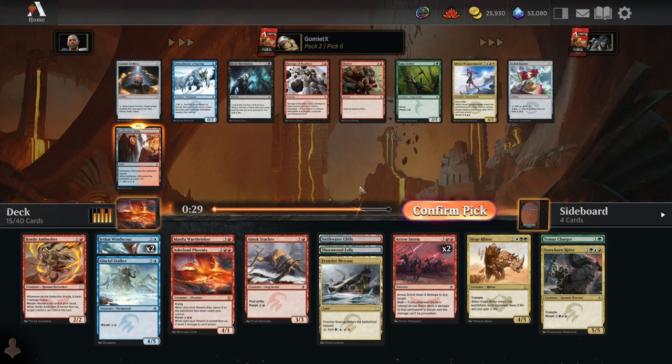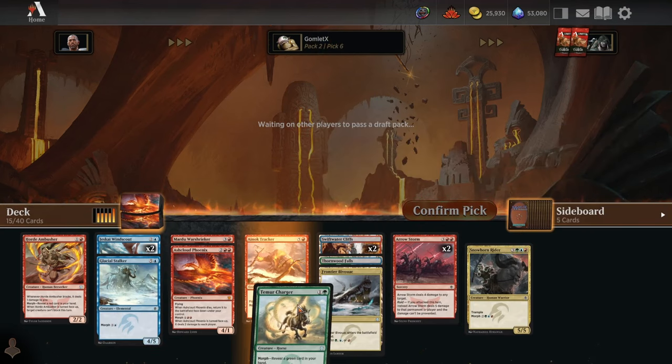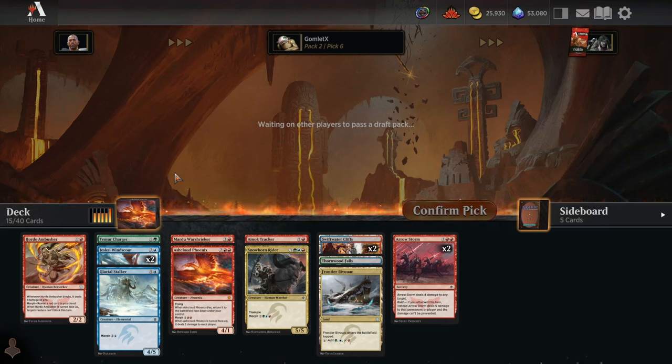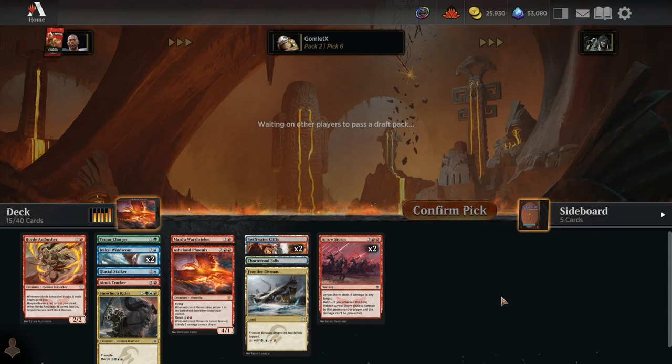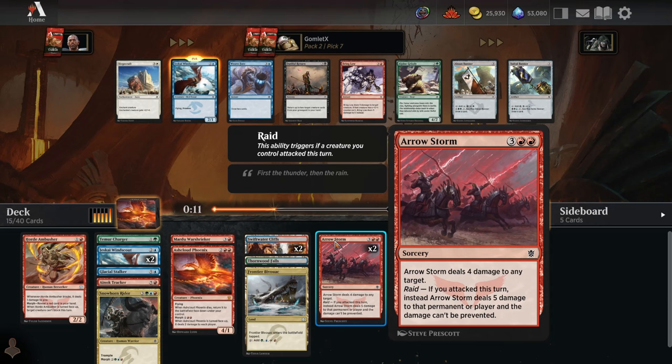Now I'll take a Swift Water Cliffs over a bunch of filler. Looks like blue-red, splash green, probably. So treat the Temur Charger as a 3-mana 2-2 most of the time. Both of our Morphs we can just slam down on turn 3 and flip up later. Ash Cloud Phoenix we probably do want to cast on the front half every time we can so that we know it'll come back when it dies — versus if we play it face-down and it dies, it will actually die. I think we stick deeper into blue-red, take a Jeskai Windscout. We could just be blue-red flyers, evasive threats — chip in for a bunch of damage and then finish our opponent off with a couple Arrow Storms.